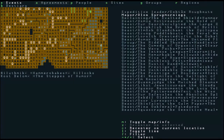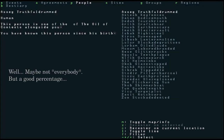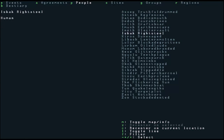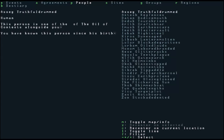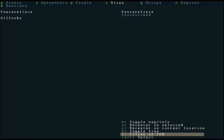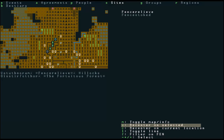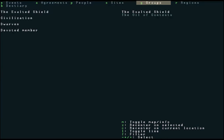If you press A you can see agreements — we have none at the moment. These are all the people we know; we know everybody in the place where we start, which is Knowing Constructs. You can look at different sites — if we want to find out where a certain site is, we can use F to filter. For instance, filtering for Fence Relief shows it's a hillock. M toggles the map, and Z centers on selected.